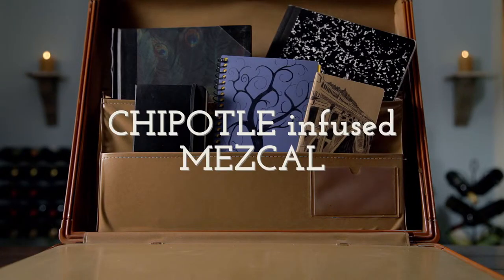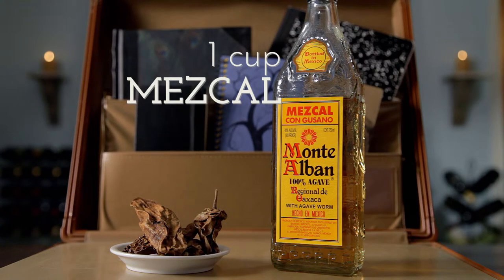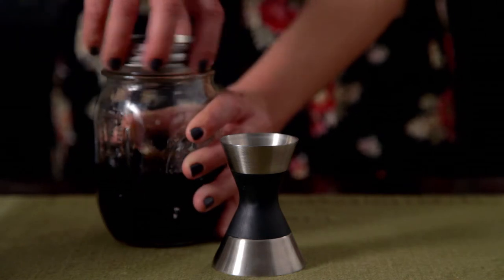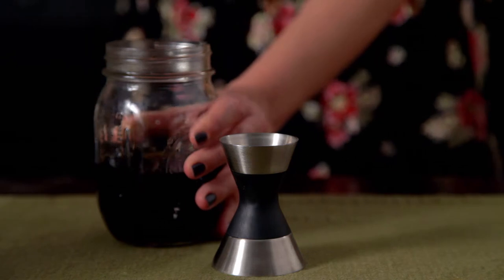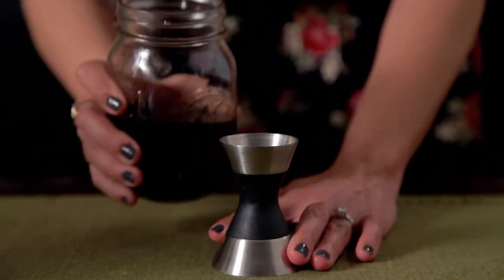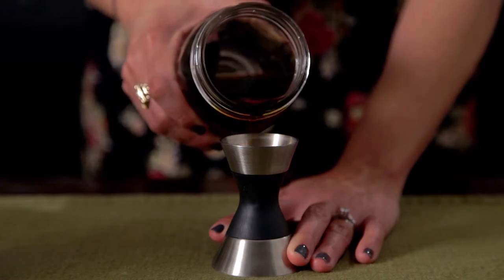I made our Chipotle-infused Mezcal last night. Here's what I used: 1 dried Chipotle pepper and 1 cup of Mezcal. I toasted 1 dried Chipotle in a pan over high heat until it began to smoke a little. Then I removed it from the heat, placed the pepper in a jar, added 1 cup of Mezcal, tightly covered the jar, and let it sit overnight.